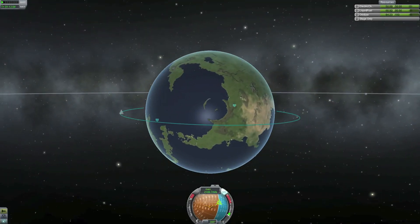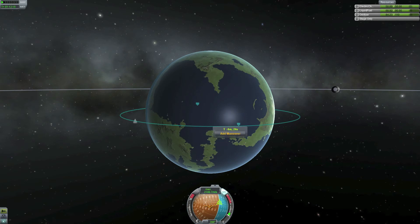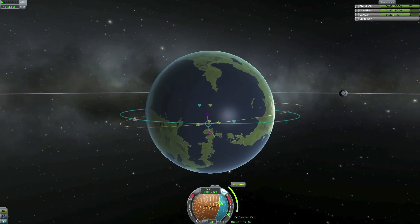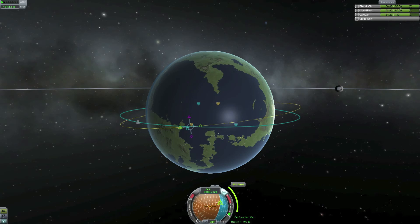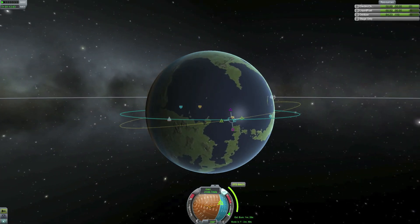Let's say I want to pass over the impact crater on Kerbin — how do I do that? We will use the maneuver nodes again and do some course corrections. I am pulling up on the maneuver node to see where my course will take me above the impact crater. You can also click in the middle — being very careful not to close or delete your maneuver node — to drag it around and find the perfect spot to start your maneuver.